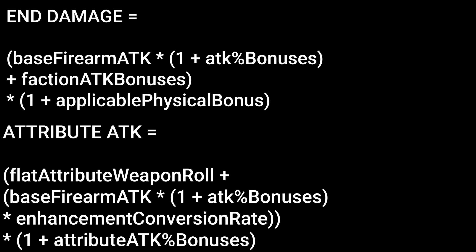To reiterate before we talk about crits and weak points, our equation for gun damage is: base firearm attack times (1 plus attack percent bonuses) plus faction attack, then times (1 plus the physical bonus). The equation for attribute attack is: flat attribute attack plus the sum conversion attack, times (1 plus the attribute attack percent bonus), where the sum conversion equals base firearm attack times (1 plus attack percent) times the attribute conversion amount.